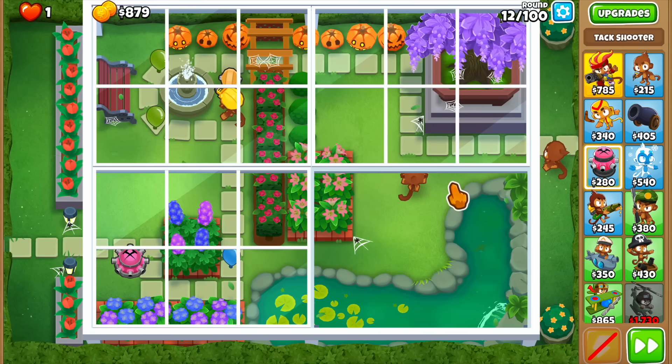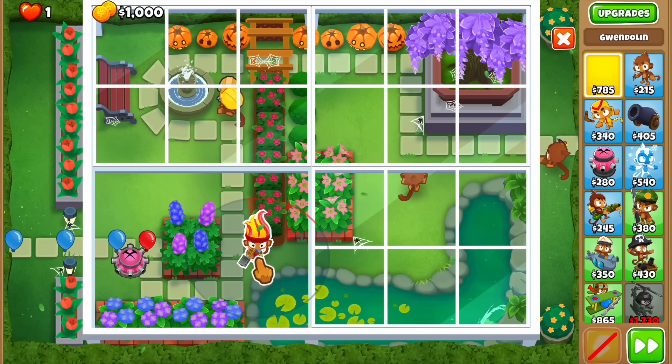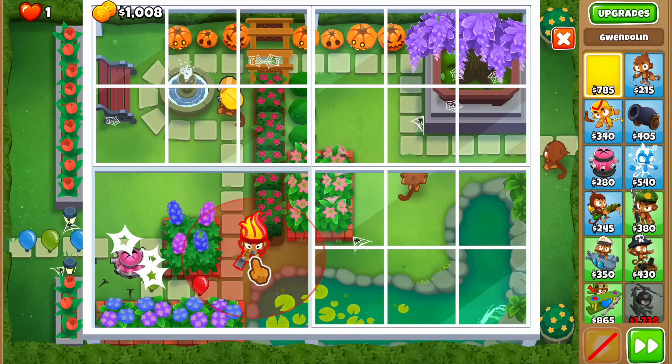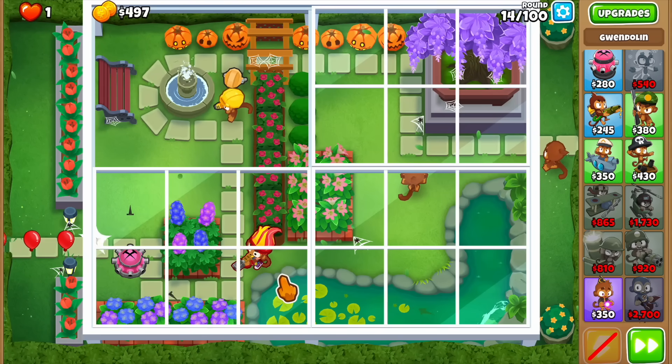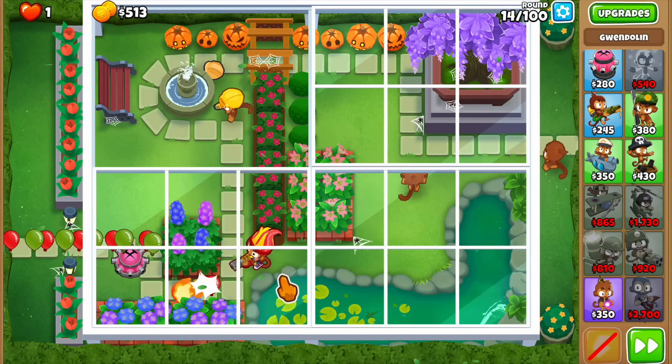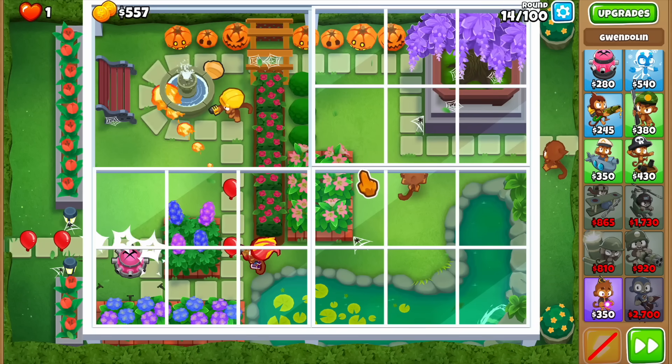We're on round 12 now. I think we can defeat this one. The start on this map is just so annoying but once you get the towers going it should be fine. I'm going to start with Gwen — let's fire as soon as possible. The buccaneer is not happening this round, so we're going to have to wait a full cycle of these glass panels rotating.